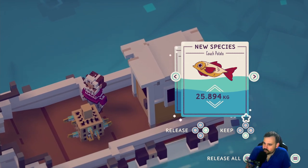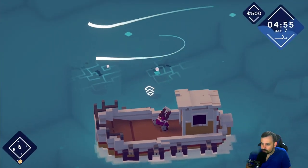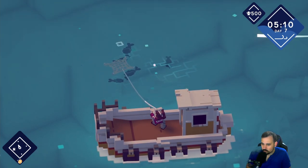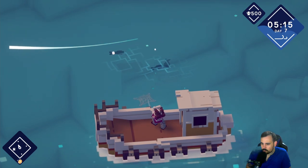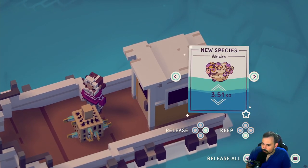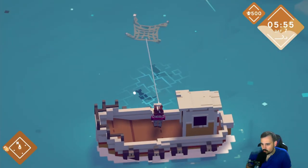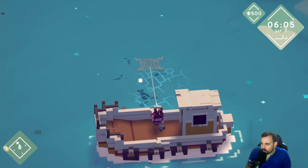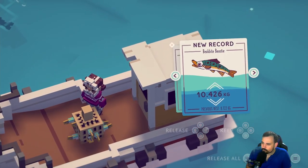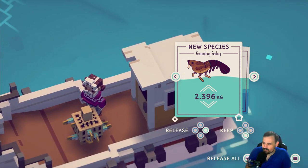Another new species — water babies and a mooney! I tried to reposition the boat but accidentally cancelled the net. There are a couple more spots to hit. After repositioning, another new species: a groundhog sea bug. That's one of my favorites so far.